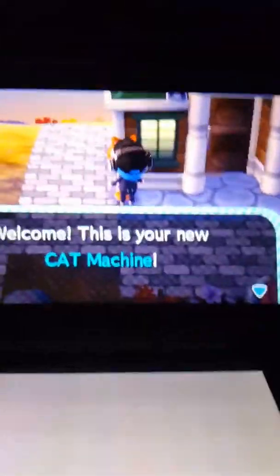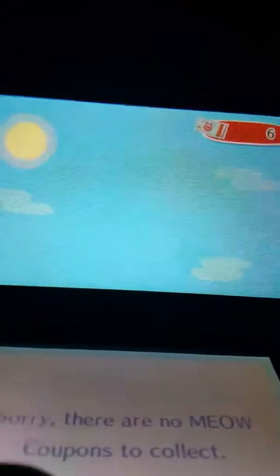And once you go there, you would go ahead and click on it. And it would just — this will be blinking and you would be able to click on it and go ahead and get your points. Point, coupon — I forgot.